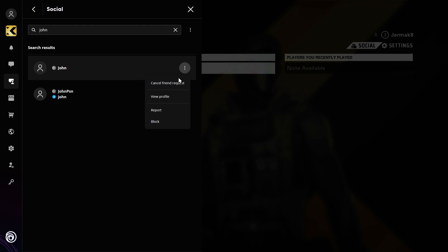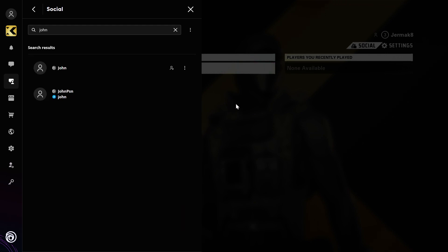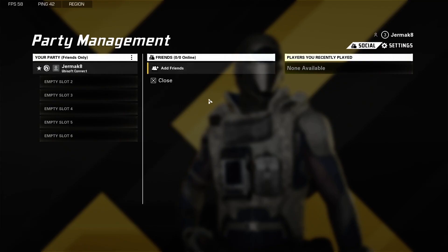You can also click on these three dots where we can cancel the friend request. That's very simple. Here you will find all the friends that you have on your Ubisoft Connect, and you will be able to invite them to the game.